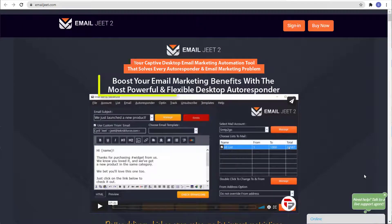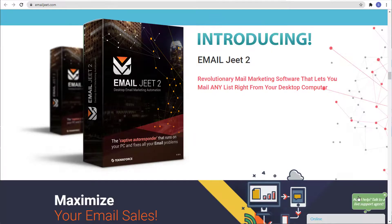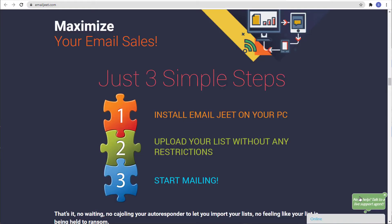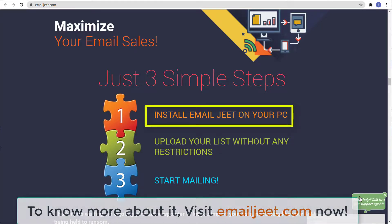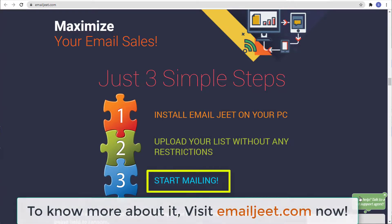did you know that you can boost your email marketing benefits with the most powerful and flexible desktop autoresponder? Yes, by using one of our products. Introducing EmailJit 2 by TechnicForce. It's a revolutionary mail marketing software that lets you mail any lists right from your desktop computer. Maximize your email sales in just three simple steps. First, install EmailJit on your personal computer, upload your list without any restrictions, and start mailing.